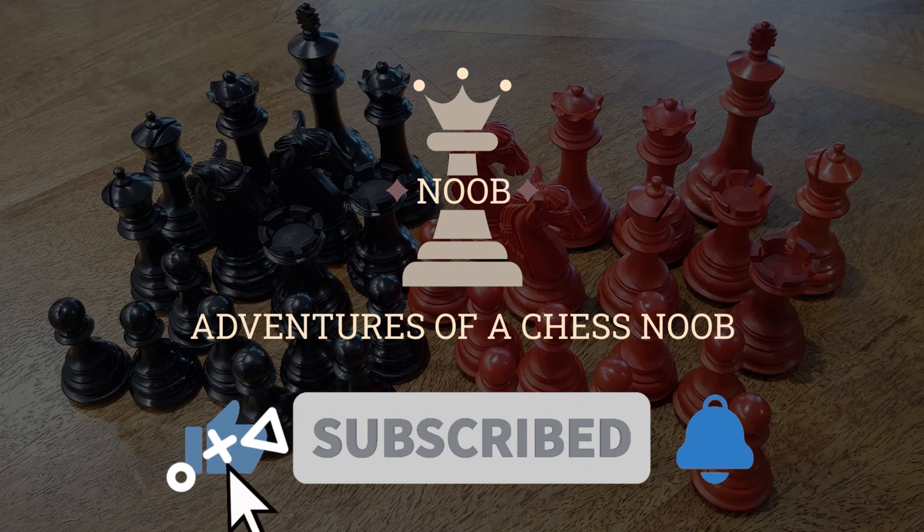Now people often will use a wayward queen attack — you kind of see that all the way to the very early intermediate level. I recently got a game featuring the wayward queen attack. I almost never see this now because I'm in the mid 1300s, but probably a weird chess.com matching gremlin. This is a 15+10 rapid game and I got matched against someone rated in the 400s. My opponent with the white pieces tried the wayward queen attack against me.